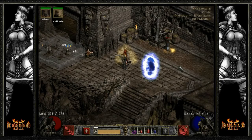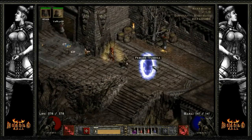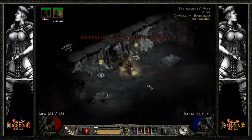I made our way through those two areas and now we're going to be here in today's episode making our way through the Ancients Way. Looking at my quest log here, we're going to make our way through the Ancients Way so that we can find the Ancients and take them down so that we can make our way into the Worldstone Keep. But first we've got to make our way through the Ancients Way.